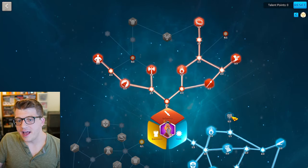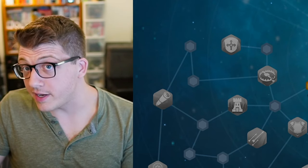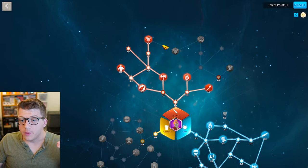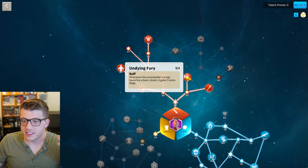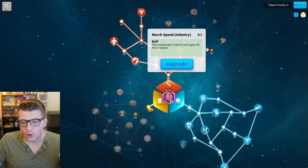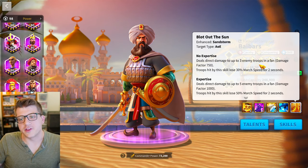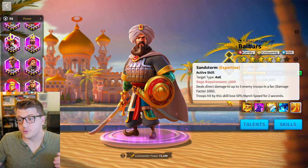For an open field PvP talent build on Sun Tzu, grab Feral Nature in the skill tree, get everything in the main skill tree, skip Latent Power and Naked Rage, and grab Strong of Body, march speed, and Snare of Thorns. If you want to focus more on Sunset Canyon and expedition instead, keep the skill tree the same but come up and grab Hold the Line for tankiness, all the health and defense, Undying Fury for rage, and 9% more damage to cavalry, with one point left for either march speed or defense.